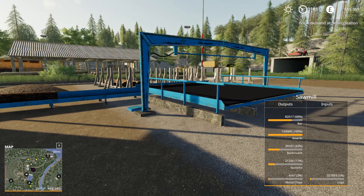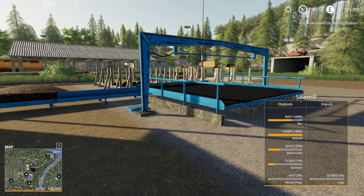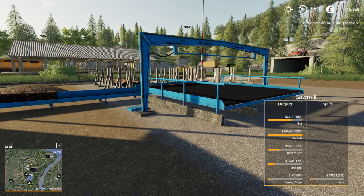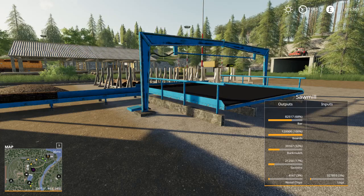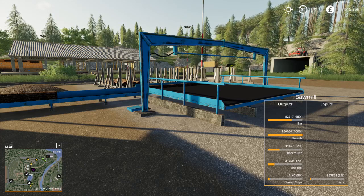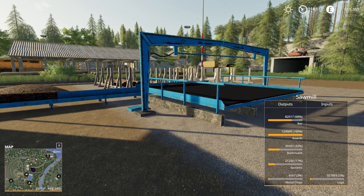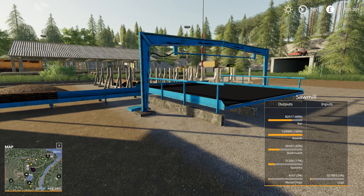First of all you need a sawmill and the inputs for the sawmill are logs. You drop the logs off and the outputs from logs are bars and boards, which are used for barrel production and pallet production. You also have byproducts of bark mulch, sections, and wood chips, which can all be sold at the Agra's selling station.